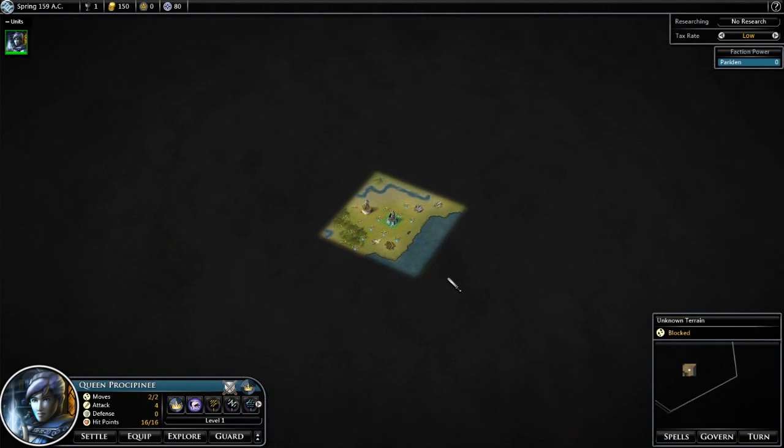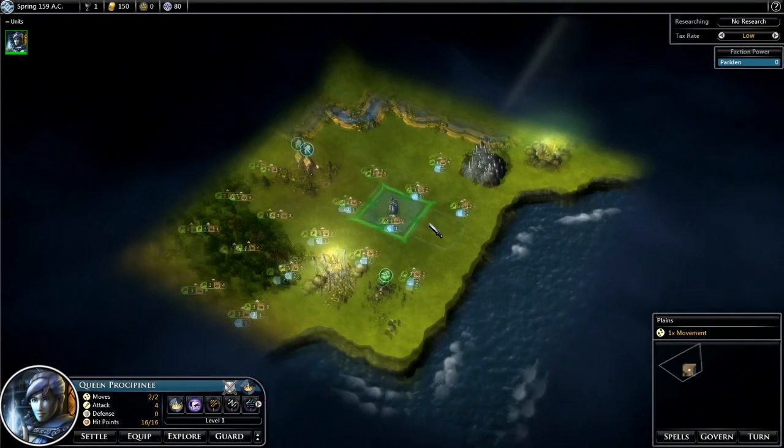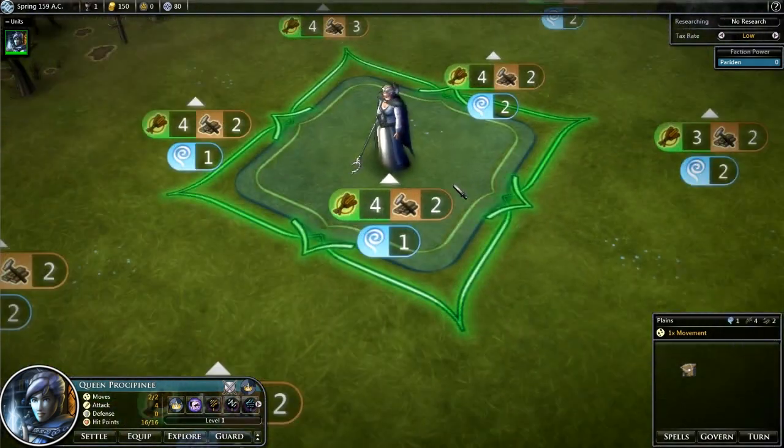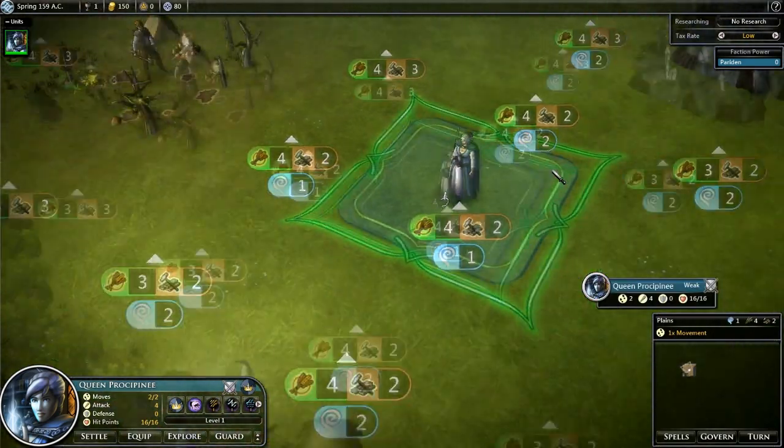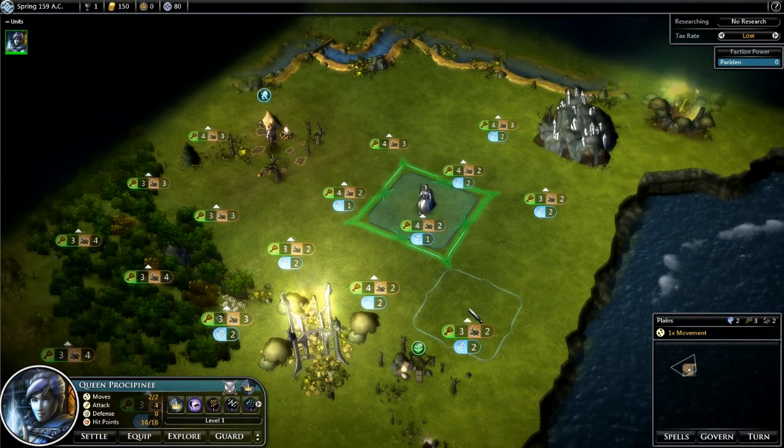This is how the game starts out. As you can see, you can zoom out and get a little cloth map view, or you can zoom all the way in to see your characters. It has a really neat hand-drawn art style to it.